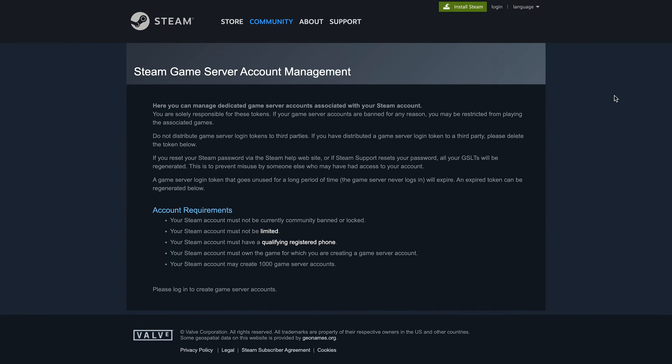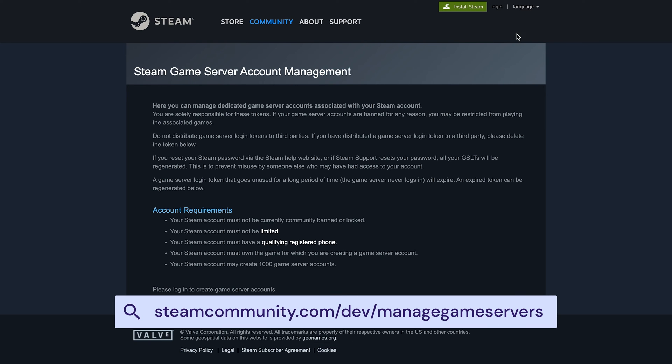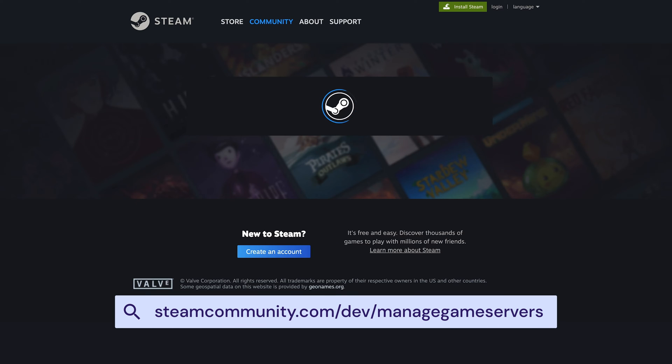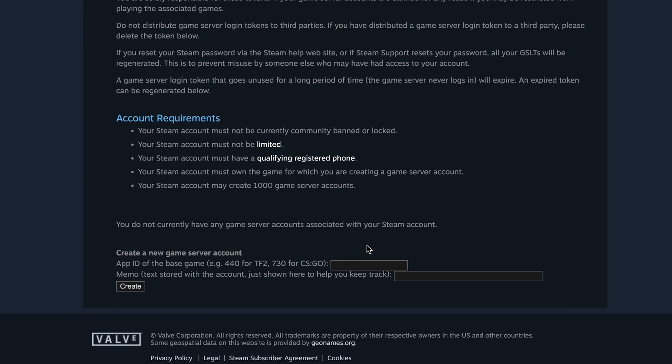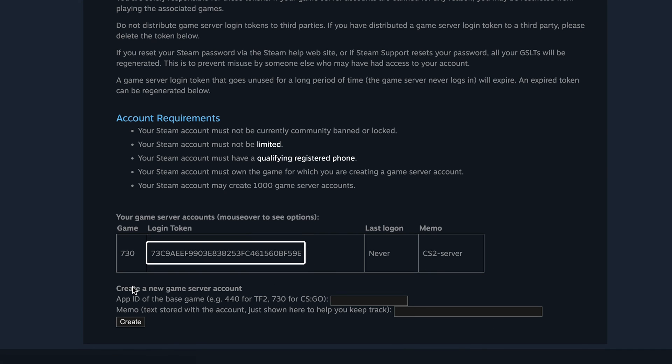Let's get the token now. You need to log in to Steam — not the app, but the website. You can follow the link in the description below. Scroll down to the 'Create a New Game Server Account' section. In the first field, enter the app ID for Counter-Strike 2, which is 730. In the memo field, enter your server's name or any other text to help you keep track of it. Finally, click Create and the token will appear. Note it down, as we'll need it for the server configuration later.